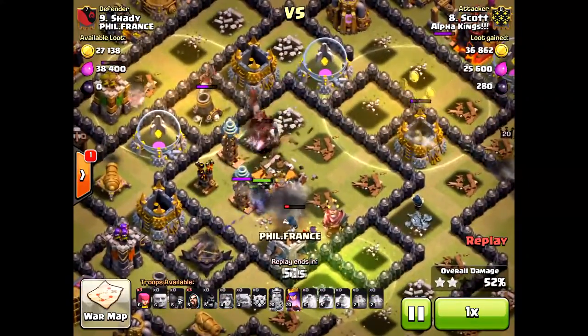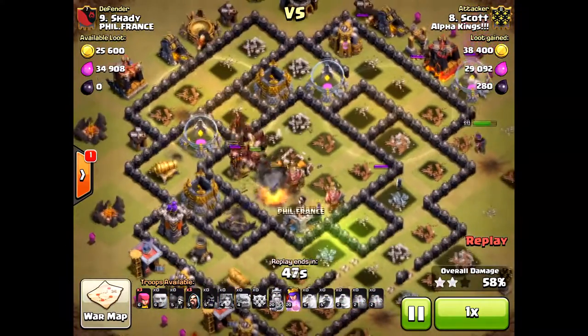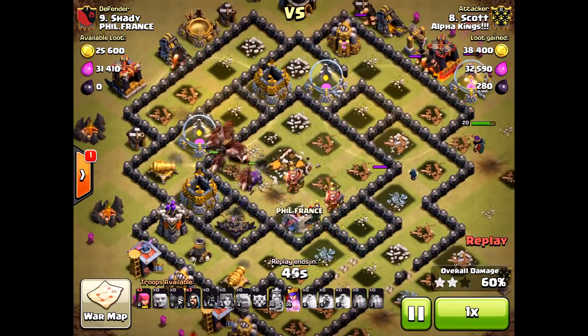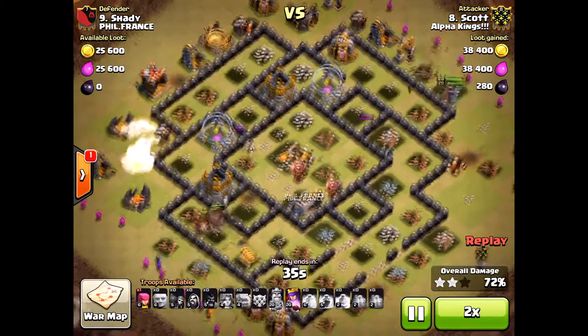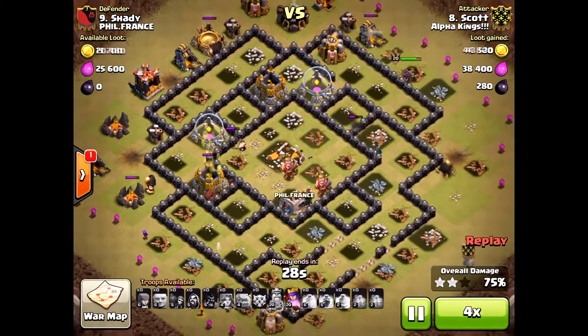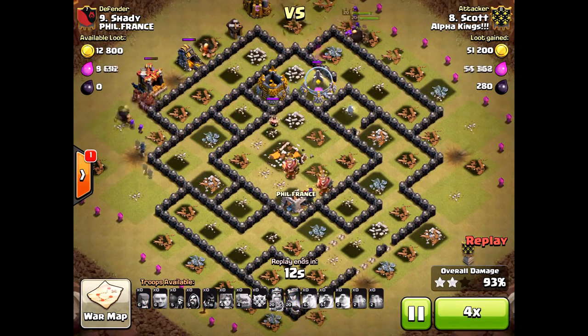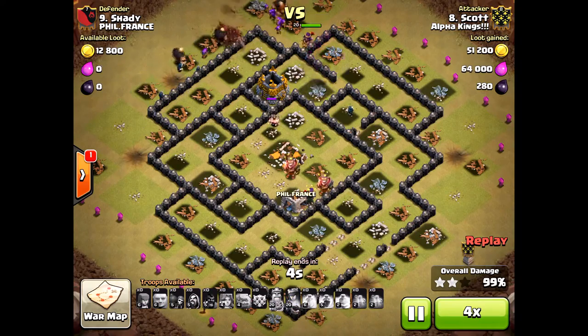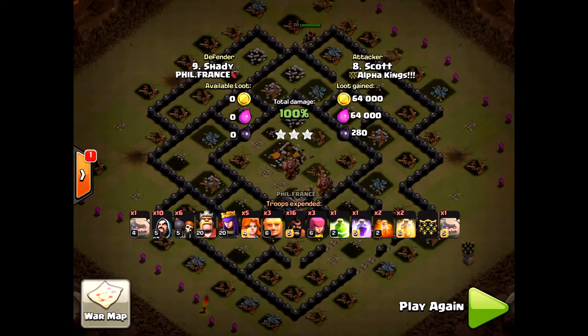They're just about to go down, but by the time the hogs get into the picture, the Valkyries, golems, king, and wizards do so much damage to this base — it's over. The hogs are just there to joyride and knock things down. Very impressive. Please get your Valkyries upgraded; even at level one, if you're a Town Hall 8, start using them.